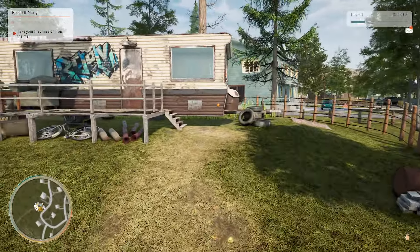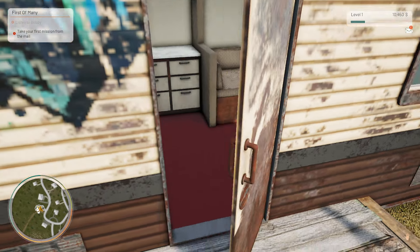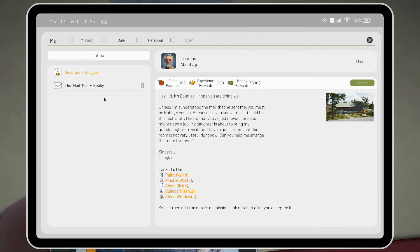Wow, check this place out! Let's have a look at the mail then. 'Hey kid, it's Douglas — I hope you're doing well. Unless I misunderstood the mail Bobby sent me, you must be his cousin. I heard you've just moved here and might need a job. My daughter is about to bring my granddaughter to visit. I have a guest room but it's not very useful right now — can you help me arrange the room for them?' Tasks: paint the walls, plaster the walls, clean walls, collect trash, clean windows. Yeah, we can do that!